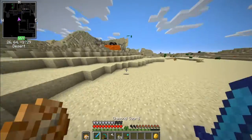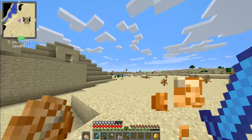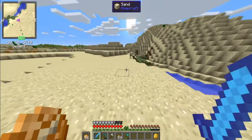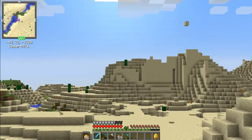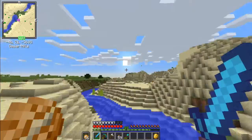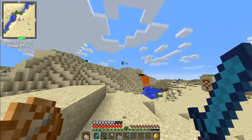Boom, and we're out of here. We actually found two desert pyramids. I still want to find a jungle biome but maybe not today. I think I'm going to waypoint this desert so I can come back here later.